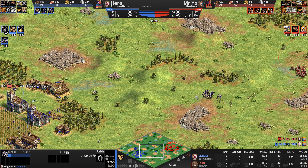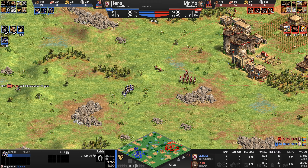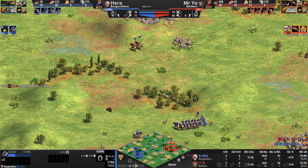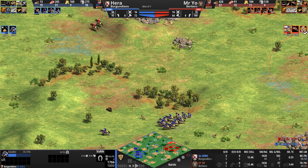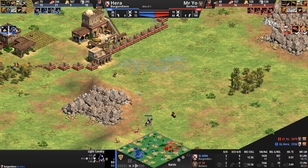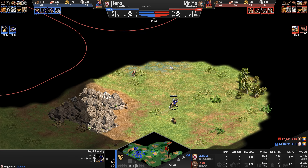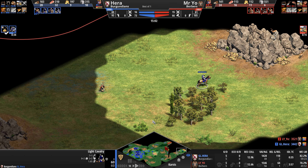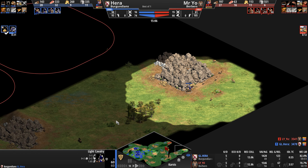The Burgundians are such a Sword of Damocles civilization when you play against them. Are you going to get hit in Castle Age with cavaliers? Are you going to get hit in Imperial Age with Flemish Militiamen and the revolution? The button is just such a big question mark, and you really need to scout well — as Hera does exactly that, catching out a monk.